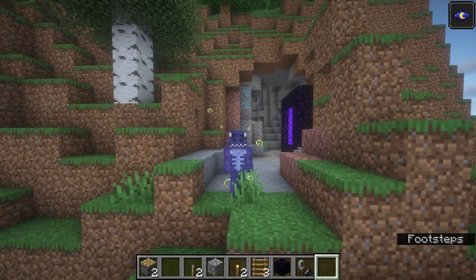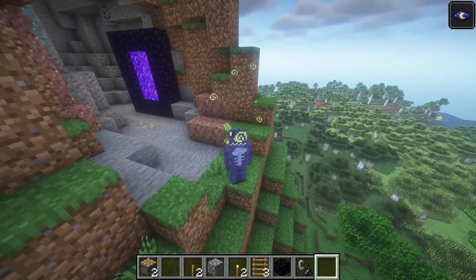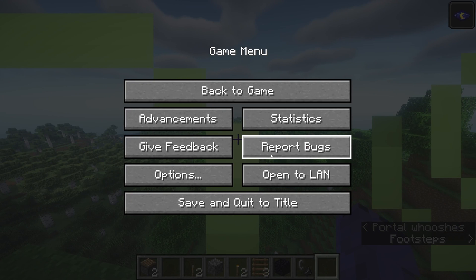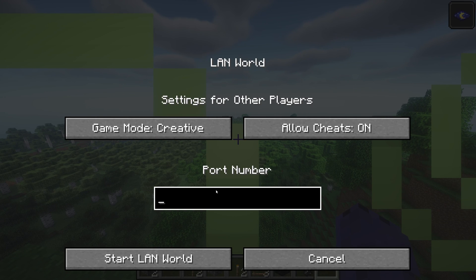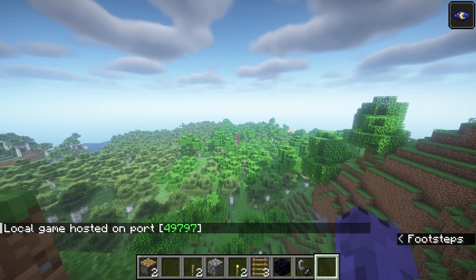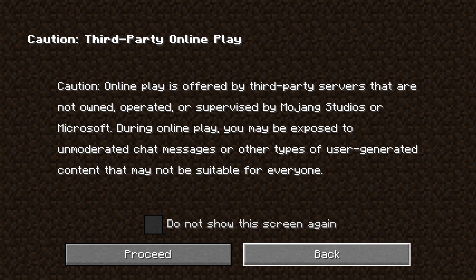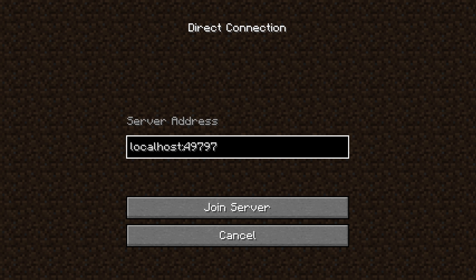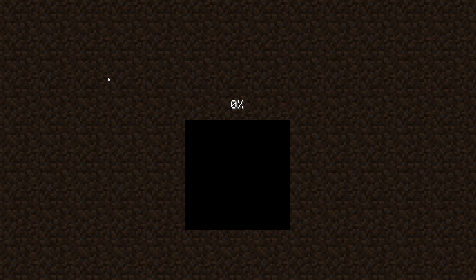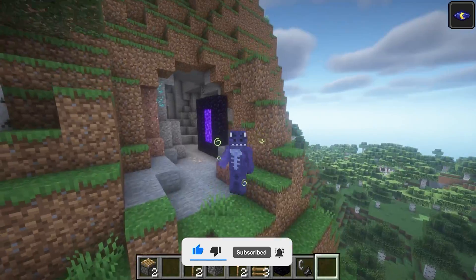Number five is playing a LAN hosted game. The reason this is number five is because playing a LAN game means you and your friends have to be under the same internet connection. This is simple and completely free — all you do is join the world you want to play, press Escape, click Open to LAN, then add a port number or leave it as default. Remember that port number, then start the LAN world. Your friends go to Multiplayer on another computer, add 'localhost' followed by a colon and that port number, and that's how they join. It requires your friend to be under the same roof as you, which is why this is number five.